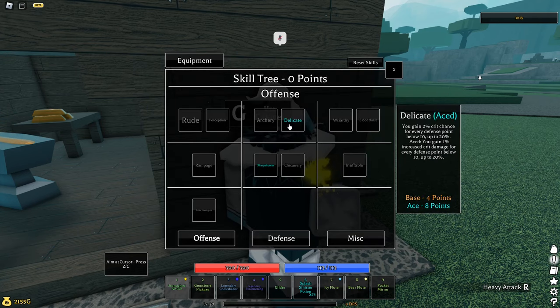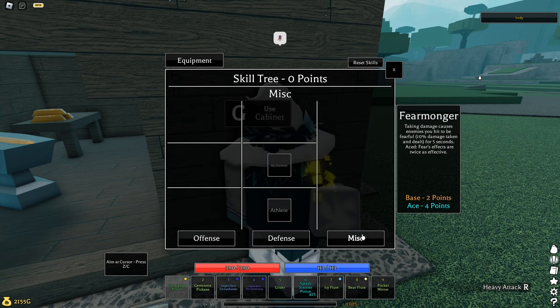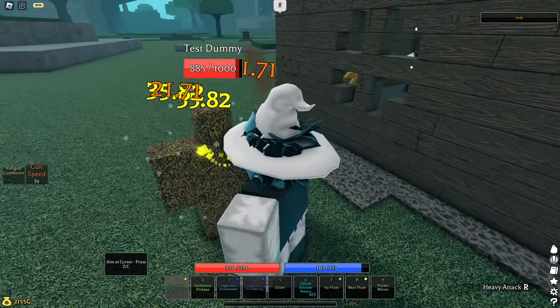For your skill tree you need Delicate Ace, Sharp Shooter Ace, Juggernaut Ace, and Focus. Focus is optional — I just prefer it over Fearmonger and Athlete. The damage is pretty good on it, really good.